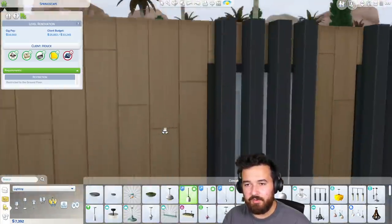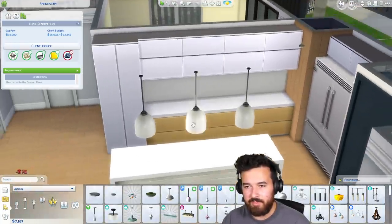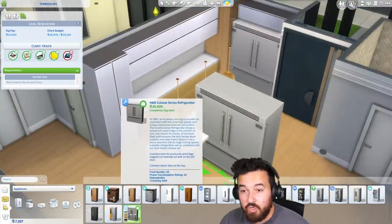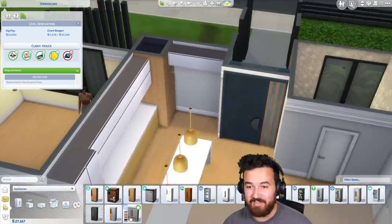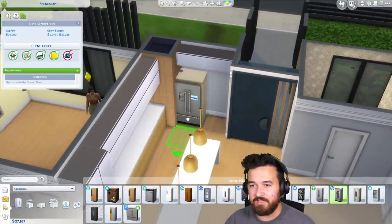Let's use these beautiful pendants over there. Wait, I have $7,000 — how much is this fridge? $20,000? Okay, we're not using that fridge. Holy. I did not look at that. Well, we'll go back to a regular fridge. I love that fridge with all my heart but unfortunately it's got to go.